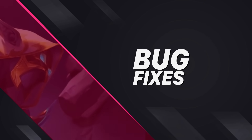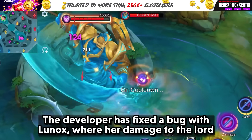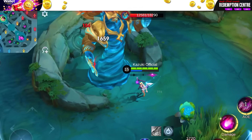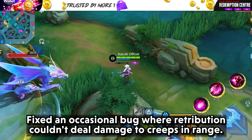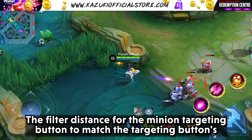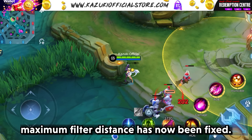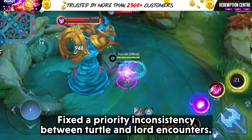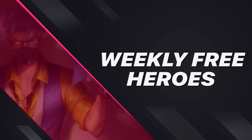Moving to bug fixes: the developer has fixed a bug with Leomord where her damage to the Lord wasn't counted as damage to creeps. Fixed an occasional bug where Retribution couldn't deal damage to creeps in range. The filter distance for the minion targeting button has been fixed to match the targeting button's maximum filter distance. Fixed a priority inconsistency between turtle and Lord encounters.